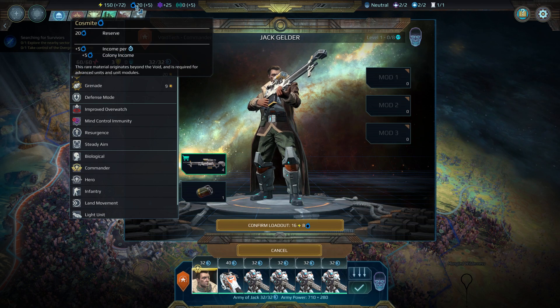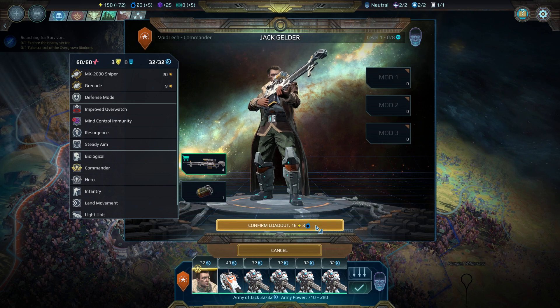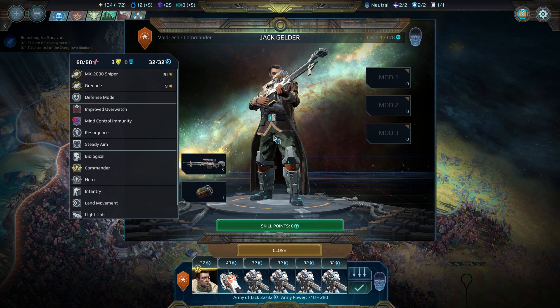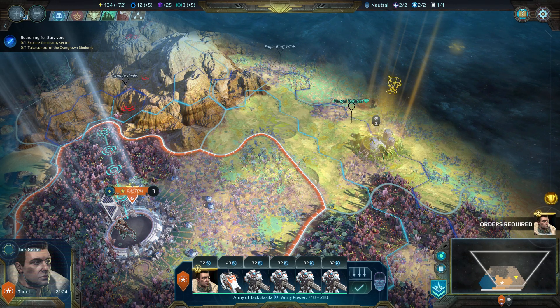These are your resources and your resource production - Cosmite, Void, that's Knowledge, Cosmite and energy. That will need Cosmite and some energy. Now we have a sniper rifle. Mods allow you to improve your... no mods yet. So let's just begin researching.